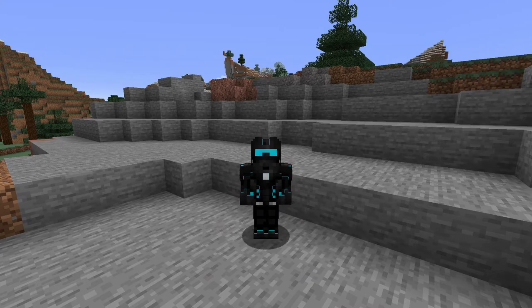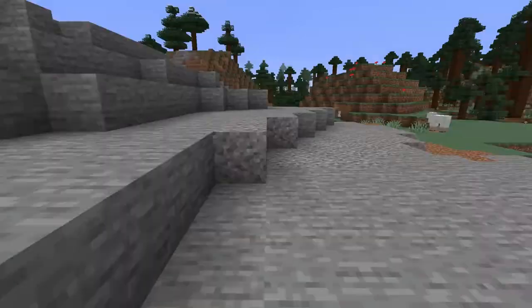Grass paths have changed their texture. Vines can now be climbed without supporting blocks.